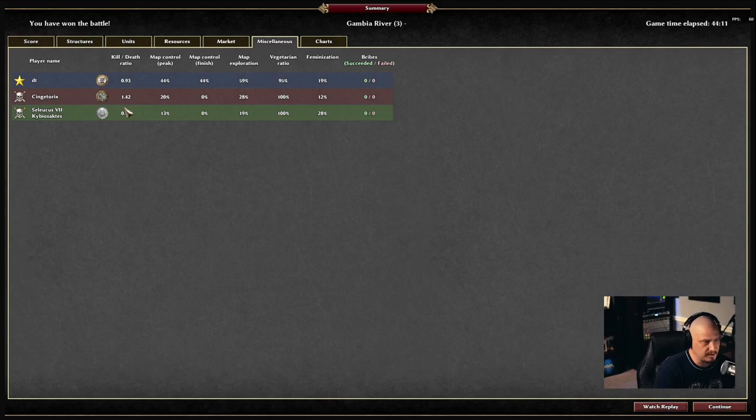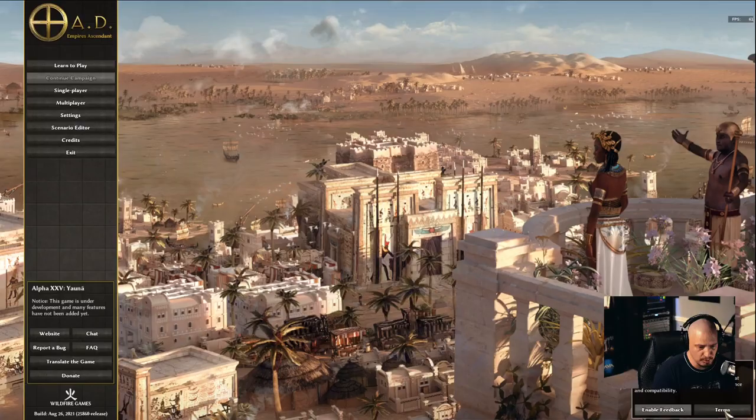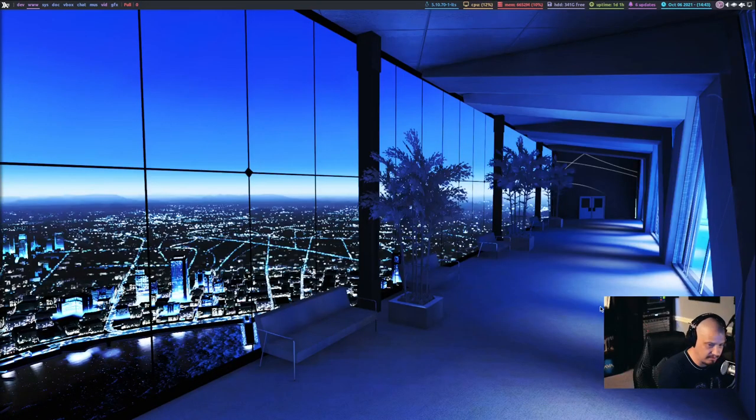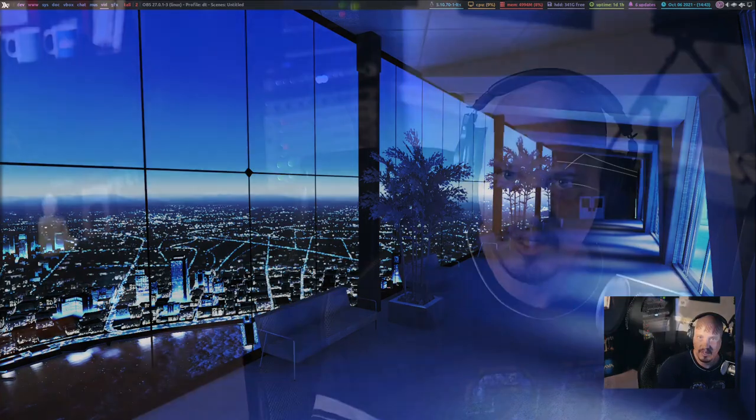Kill-death ratio was about 1 to 1. The red player actually had a very good kill-death ratio of 1.4 — you'd think he would have won. The only problem is he was in between me and the green player, so he probably got a lot of kills because he was the middle guy and had to attack everybody while also being attacked, which ultimately brought him down. That was just a little bit of 0AD — my favorite free and open source game available on Linux. It's been around for years and it's just a fantastic game.